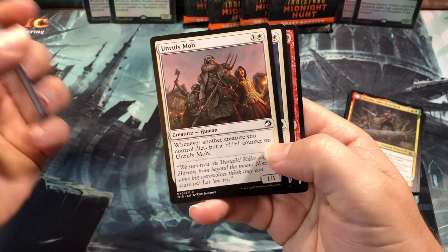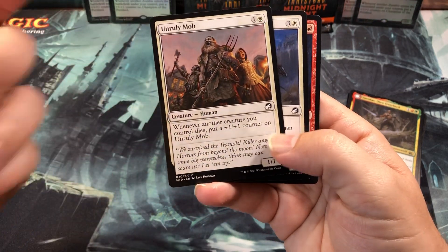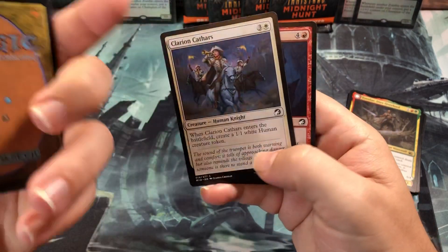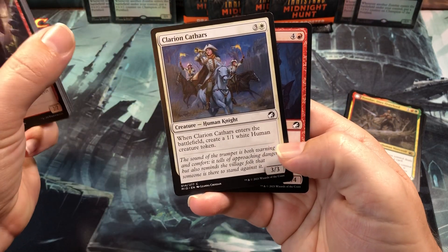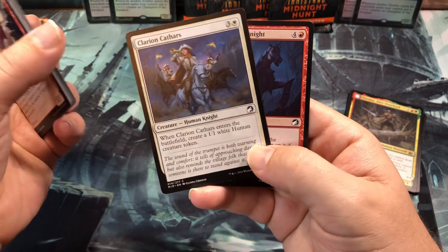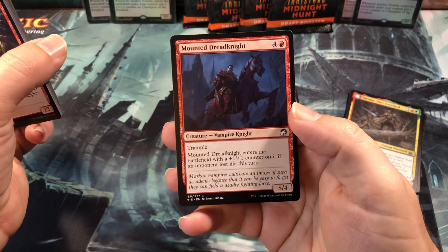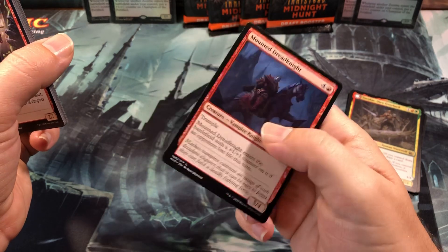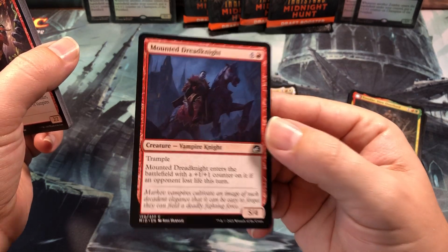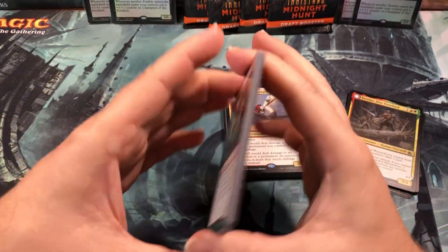The Unruly Mob — decent card, but two mana for a 1-1 that you might get a counter out of, and only if your stuff dies, which is no fun. The Clary and Cathars — again a 4-drop, 3-3 that creates a 1-1 token, just felt kind of expensive. Same with the Mounted Dread Knight — I used it in the pre-release and he wasn't as effective as I was hoping, plus the expensive casting cost meant I didn't get him out much. I try and finish games as quick as I can.